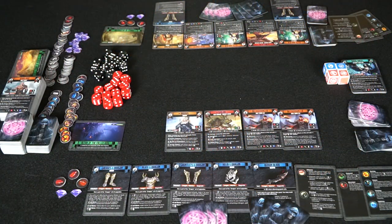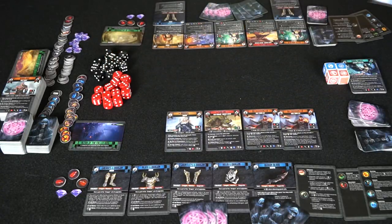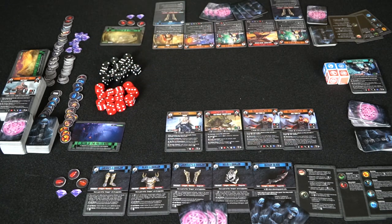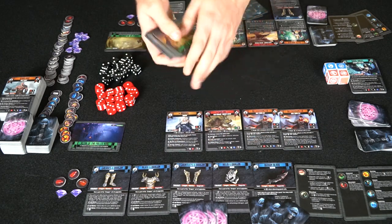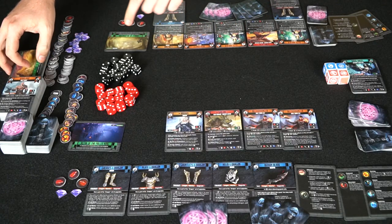Here we have the components for Dragon Lords, the Battle of Darion. It comes with a big box of cards, as well as all the stuff you see here. You're going to have two different types of dice — attack and defense dice. You'll also get different locations that you can choose from, each with their own unique special ability.